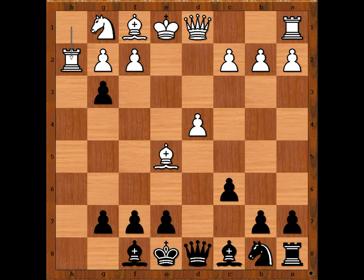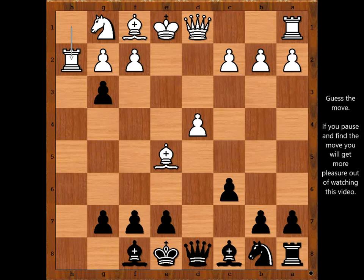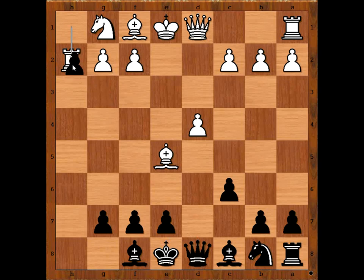And this is now really the critical position of the game. Please pause the video and find the best move for black. Did you pause? What did you find? Did you find this beautiful move? If you did, congratulations. Because after bishop takes pawn it is about equal — that is not the move. What is the move then? I hope you found queen to a5.